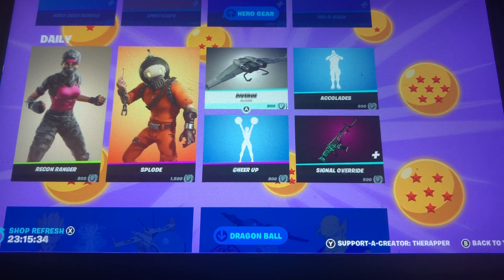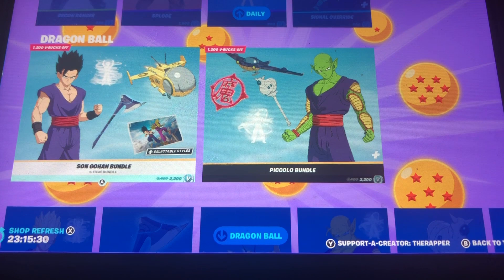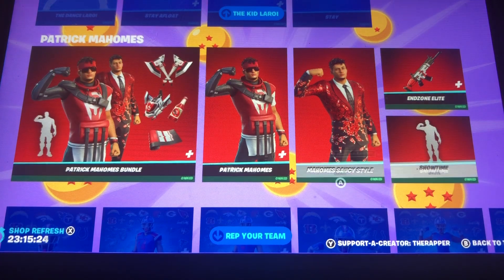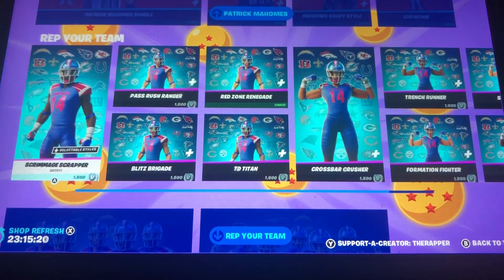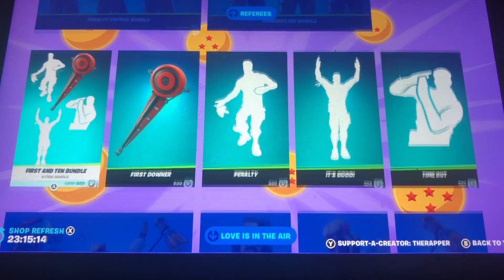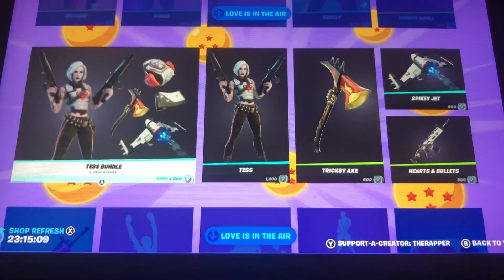Here are our dailies for today, pretty cool. Dragon Ball stuff is still here, Killer Queen stuff is still here. Patrick Mahomes actually came back in earlier today — he was supposed to be in the shop yesterday. Of course we have all the NFL skins, the emotes, referees' emotes, and the Love Is in the Air section is still in the shop.